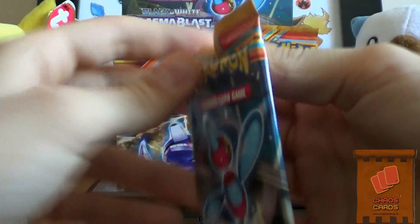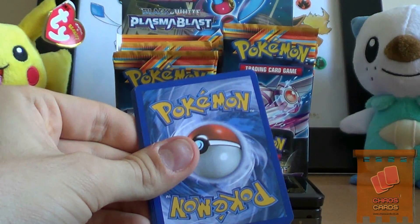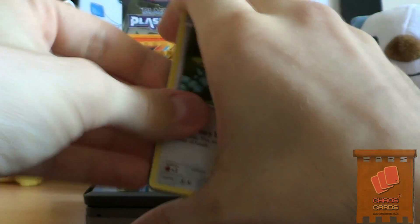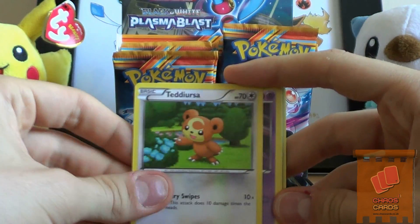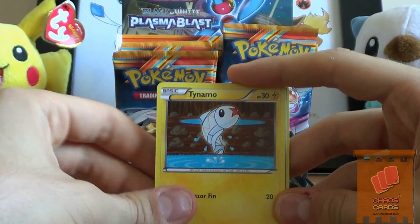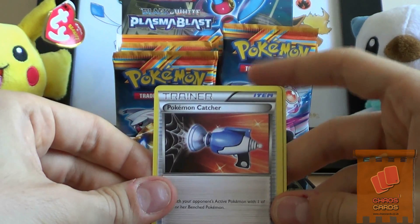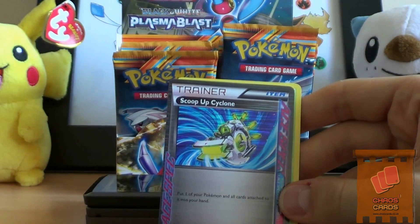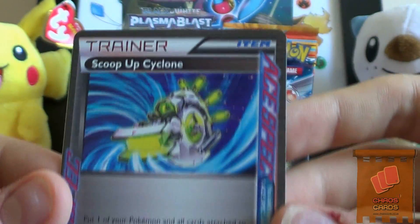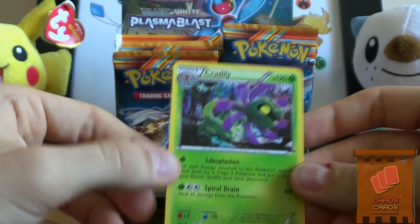Porygon Z pack now. I'm not sure what the ratios are for these boxes, as I haven't seen many booster box openings of this yet. We have a Teddiursa, Solosis, Houndour, Lapras, Tynamo, Plasma Energy, a sweet-looking Lairon, a Pokemon Catcher, and a Scoop-Up Cyclone ACE SPEC - it's one of the new ones they've done. Really weird looking but a cool card. And a Cradily Rare.